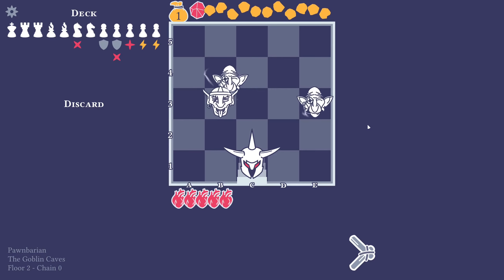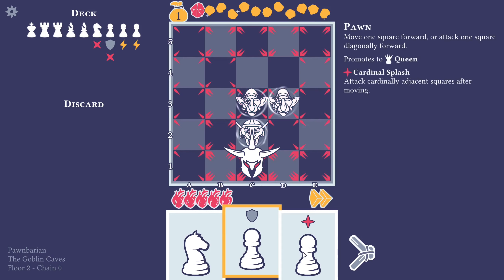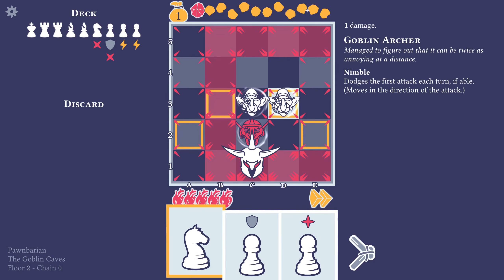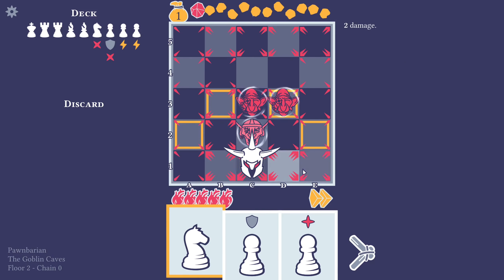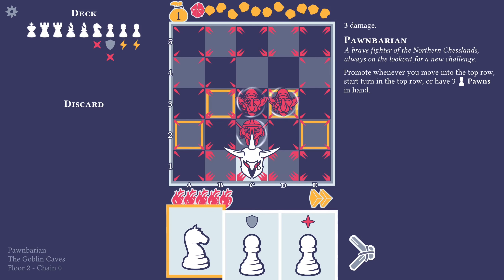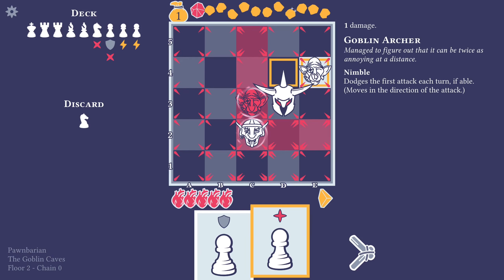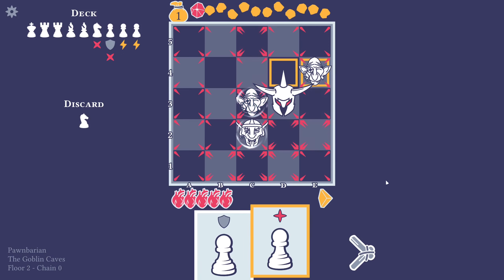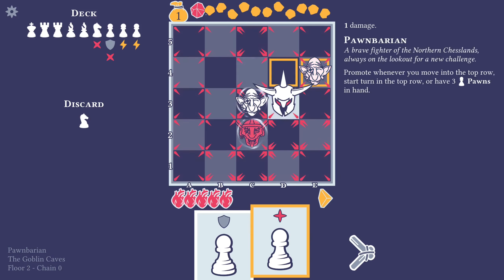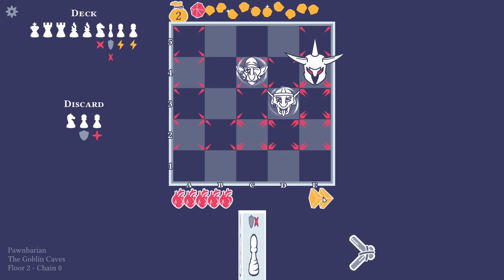There are two pawns that we can't really use for anything. We can actually kill two — like that. Did you get pushed? I should have read. Goblin Archer — dodges the first attack each turn if able, moves in the direction of the attack, and cannot move diagonally unless attacking. Interesting. Then we're going to use this, because that's going to shield us from damage — nice.